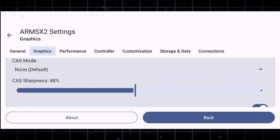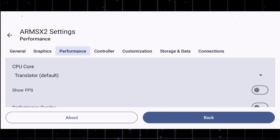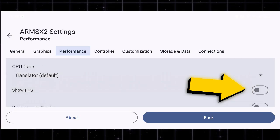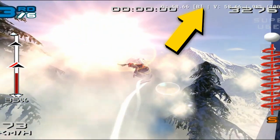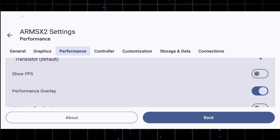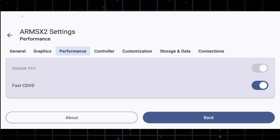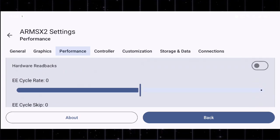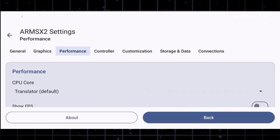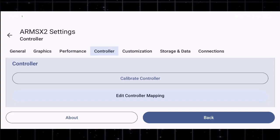Switch to the performance section on the top tabs. These settings are already well optimized, so it's best to leave them at default. However, if you want to monitor how well your game is running, you can enable the FPS counter to display your frame rate directly on screen while playing. Finally, scroll down and look for the fast DDD option — enabling this will significantly reduce game loading times, helping your titles boot much faster. With just these few tweaks, the emulator will run buttery smooth, giving you a near console-level PS2 experience right on your Android phone.